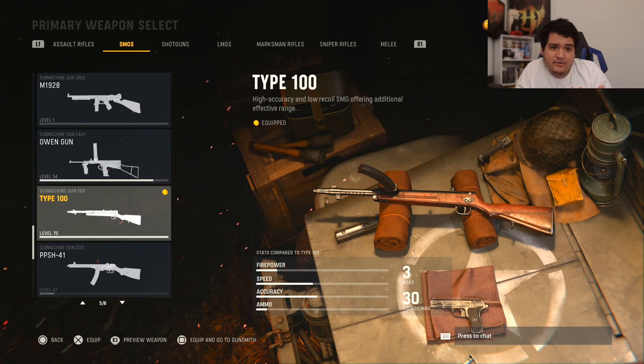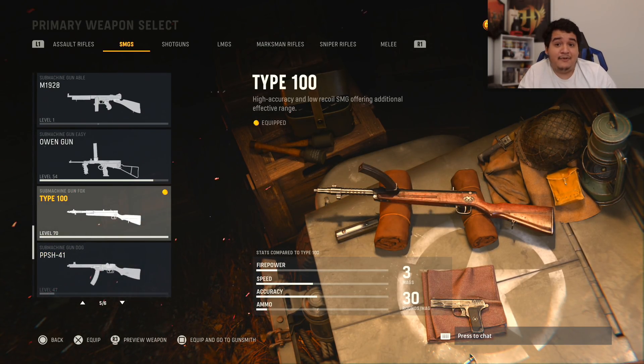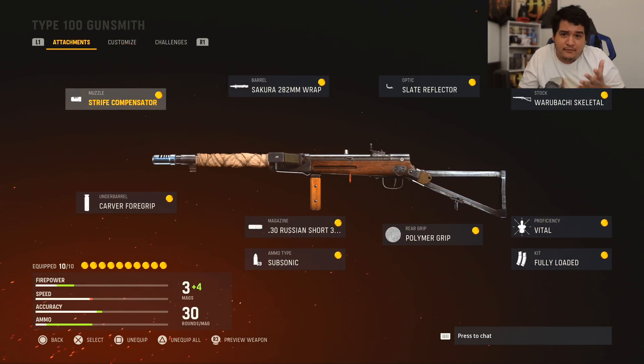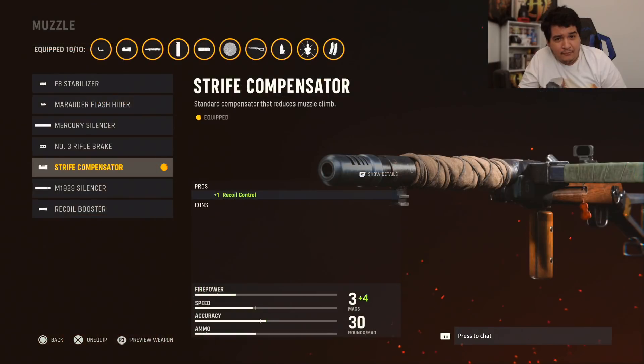The Type 100 SMG is one of the last SMGs you unlock in Call of Duty Vanguard as you're leveling up before you prestige. I definitely recommend it — it's like a perfect sniper support gun that's good at short range and medium range, and can melt extremely well at even surprising distances. Let's check out this class setup. For the muzzle we're using the Strife Compensator for that extra recoil control to make this gun even easier to use.